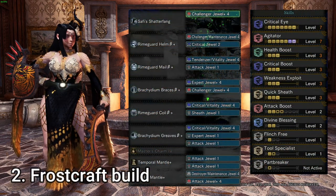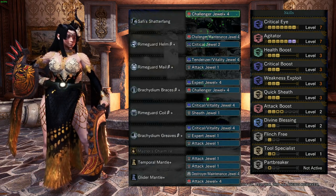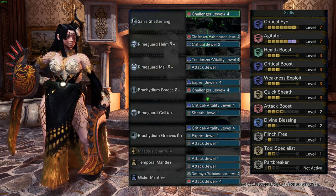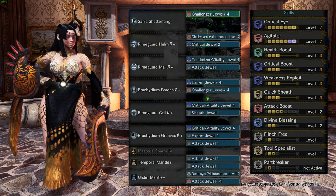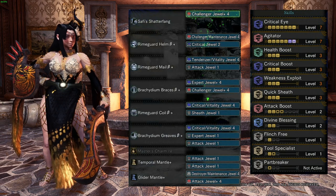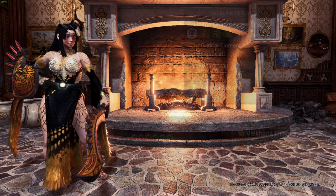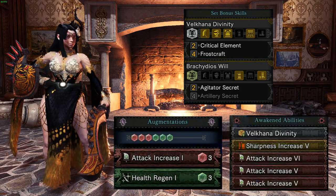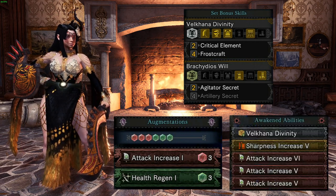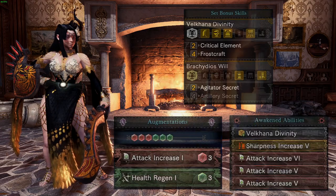The next build is a high DPS build with a unique playstyle. This build requires you to awaken for Velkhana Divinity, so you only need 3 pieces of Rimeguard instead of 4 — this is mandatory in my opinion, because the Velkhana armor set itself doesn't have a great skill set or slots. I also awaken for 1 sharpness to help maintain sharpness during a hunt. This build also utilizes Quick Sheath level 3 to hasten the already speedy SNS sheathing animation. It utilizes Velkhana's unique armor bonus set, which gives you 30% extra damage, but you must manage Frostcraft power by sheathing your weapon. This means you have to play with a different playstyle, by frequently sheathing your weapon — but the damage bonus is worth it in my opinion.